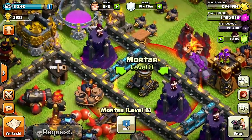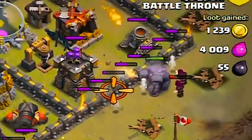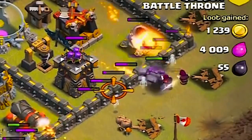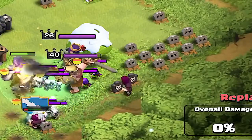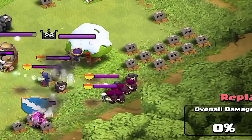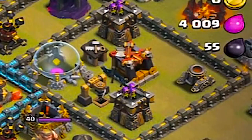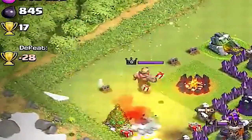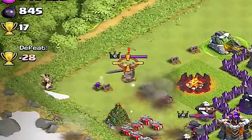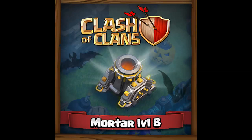Coming in at number four is the Mortar. The Mortar has a damage per second of 13, hit points of 670, splash damage, and a range of 11 tiles, stopping Wizards and Archers cold. Mortars were a really big part for players in the higher cup range, stopping attackers from luring out their Clan Castle and Heroes. Although it wasn't the strongest weapon, it was really good at foiling attacks when placed near the edges of your base. It's also the only weapon with such a shiny look to it.